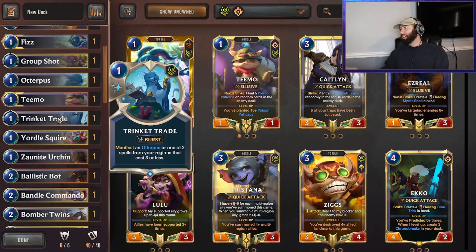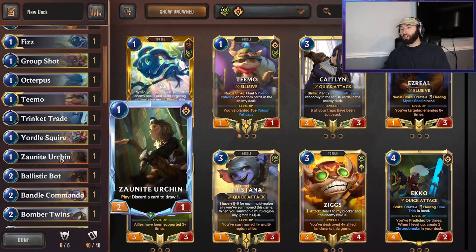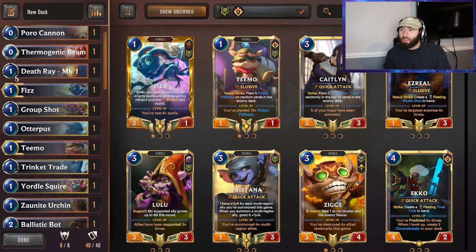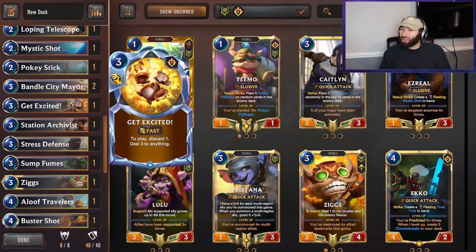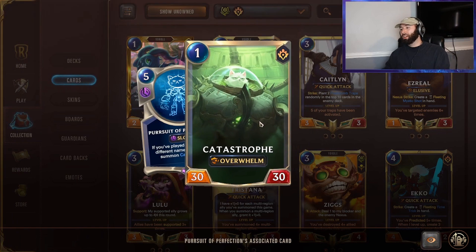One Trinket Trade - if you don't have an Otter already played it's kind of a three-for-one: you get the Trinket Trade, an Otter, and a Prank. That really helps Pursuit of Perfection. One Squire, one Zonite for cycle, Ballistic Bot to create Ignitions, and a Commando to create Owls. That's the main core of the deck. It could be tweaked for optimal play, but hey, it did pretty good - and it doesn't get more fun than hitting your opponent's Nexus with a 30/30 Overwhelm cat.